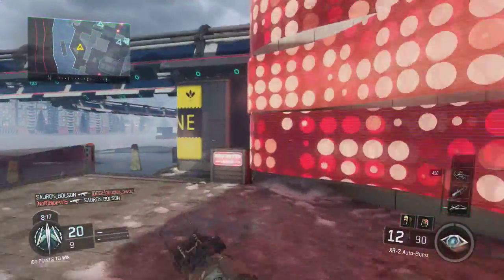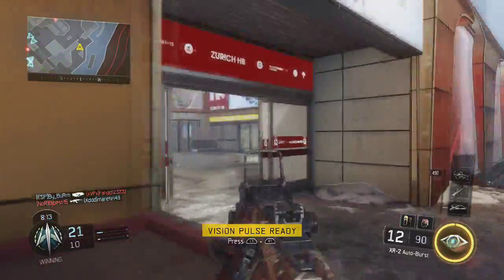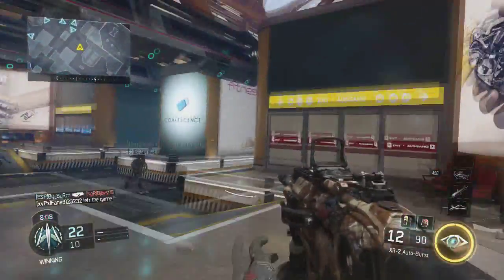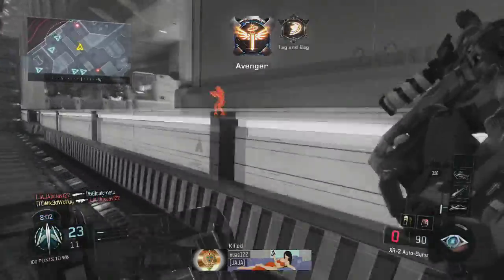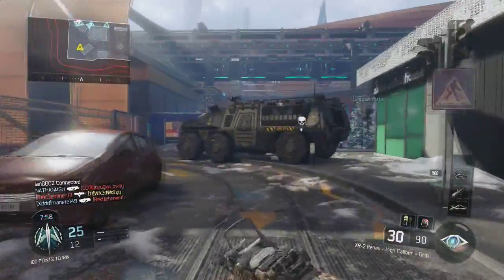The last attachment we have is Extended Mags. If you are going for gold for this gun I would recommend replacing Extended Mags with High Calibre, but since I've already passed all the headshots I replaced it with Extended Mags. Extended Mags is good so that if there's a guy being really awkward from long range you can have more time to shoot him before you have to reload.